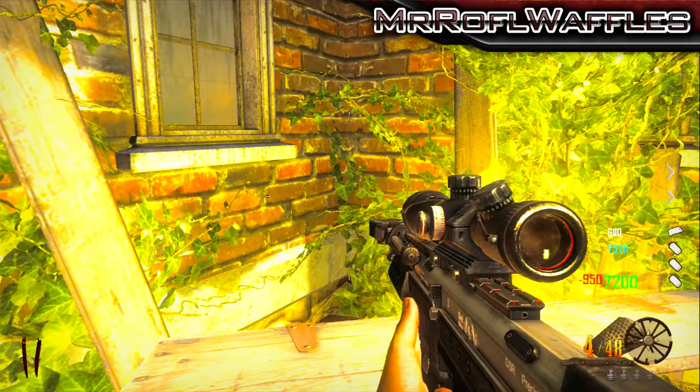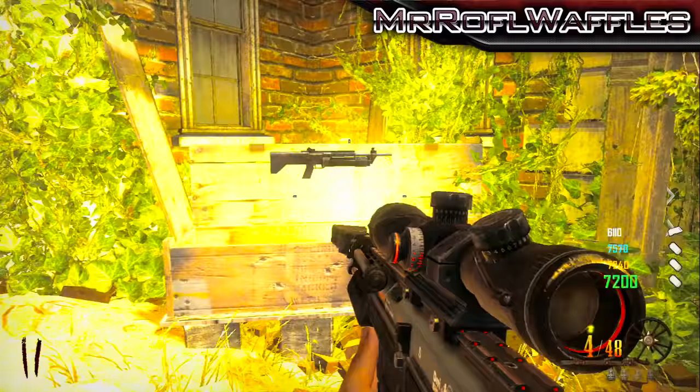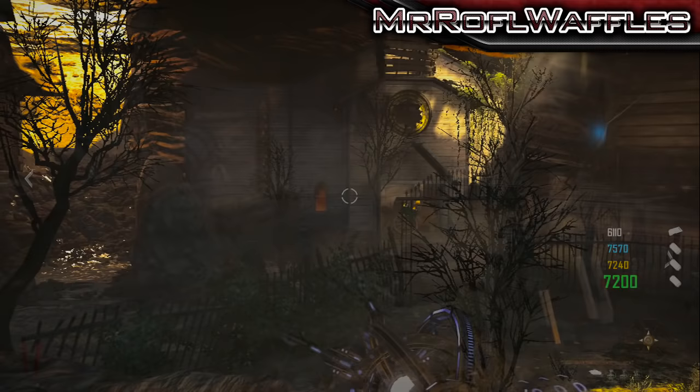Once this has been suitably assembled, we're going to need to get the paralyzer — the new wonder weapon — out of the box, and we're going to use this to charge the orbs that are scattered around the map. There are four of them, and order doesn't matter.